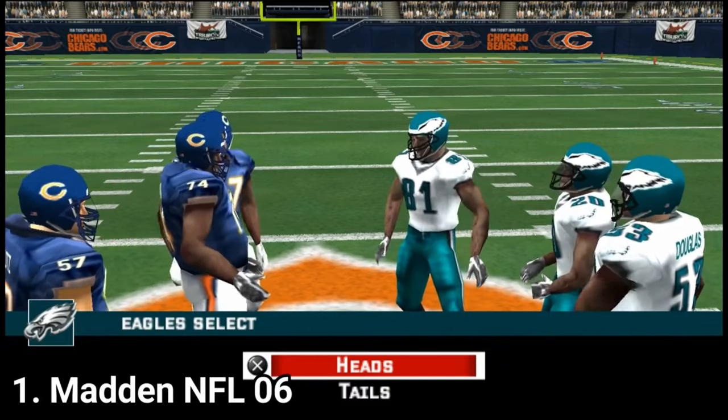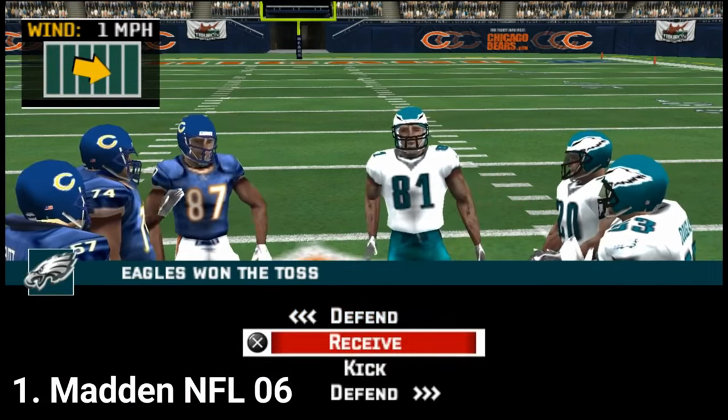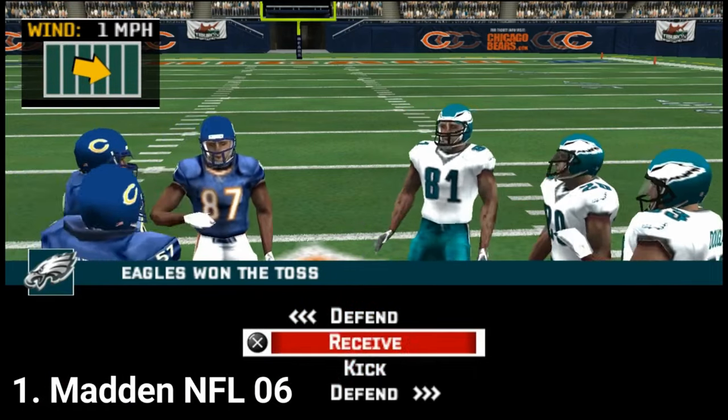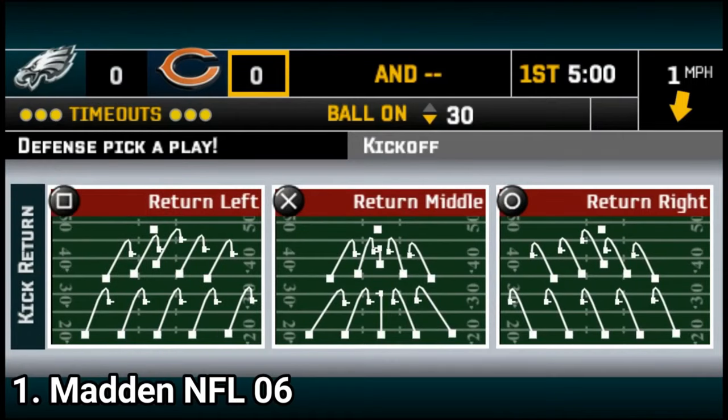The first one, Madden NFL 2006, on the PSP is great. You get a really good football experience in the palm of your hand. Of course, some stuff was cut out, like the hit stick, because the PSP doesn't have a second analog stick.